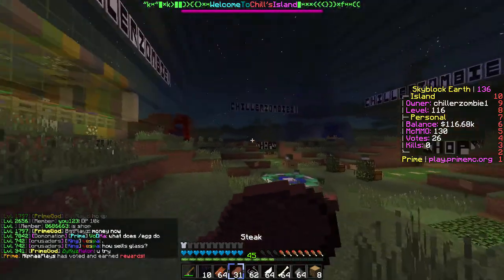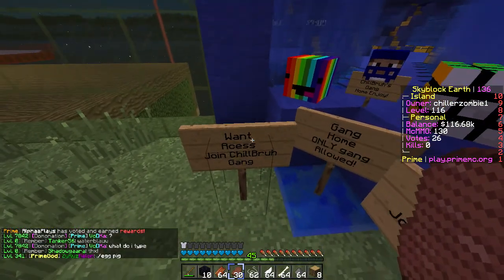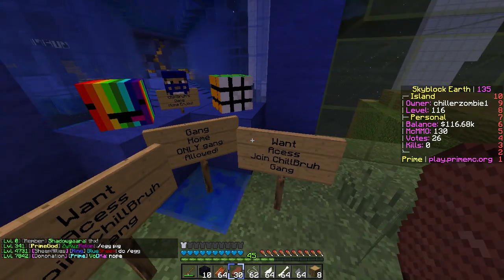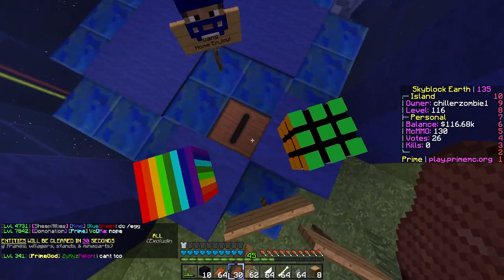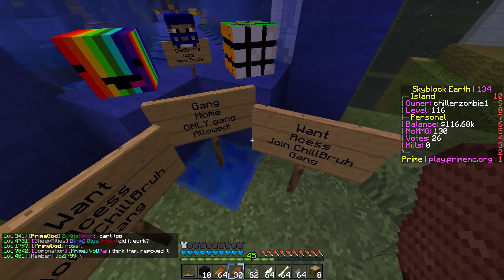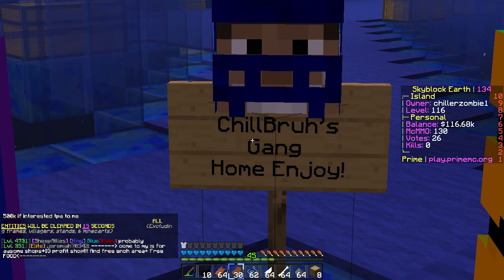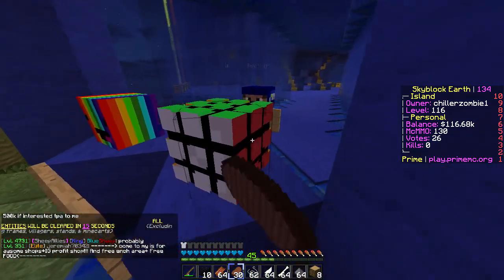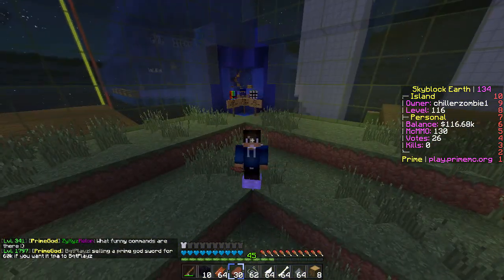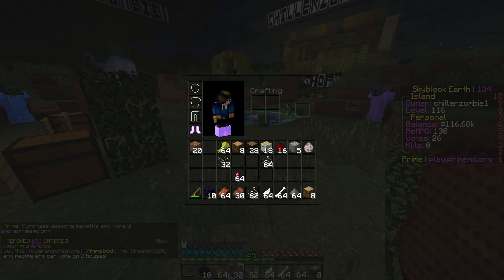Let's check out this area — it says win access, join chill bra gang home, only gang allowed, want access, just join chill bra gang. What the heck! Inside it says chill bra's gang home — enjoy. There's a Rubik's cube and a guy with a football. Is that Patriots? Oh, it's Seahawks. I'm not about that life — I don't like the Seahawks. Anyway, next plot — that was chiller zombie's island. Let's see who else has a plot.